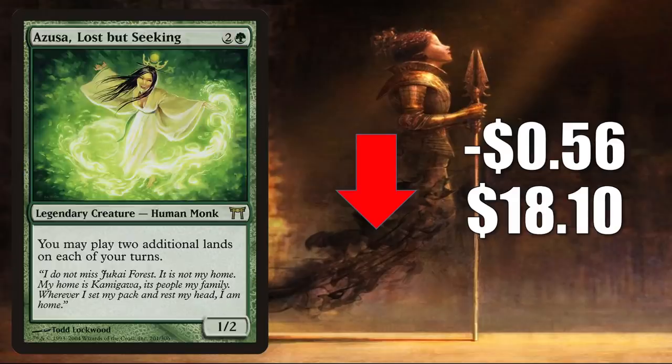Number 4 is Azusa, Lost But Seeking, the copy from Champions of Kamigawa. This goes down $0.56 to $18.10. It has been soft ever since it was reprinted in Core Set 2021. You will find it in Modern Amulet Titan builds, and it is a very highly played Commander card that has seen more play recently due to the land strategies that came out of Zendikar Rising and Commander Legends.